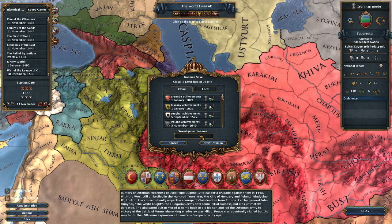We're going to call this 'Tabaristan Iron Man.' Did I spell that right? Yep. Underscore Achievements. Let's do it.